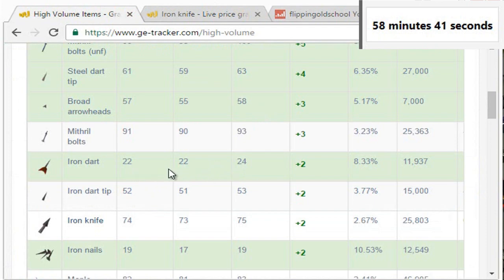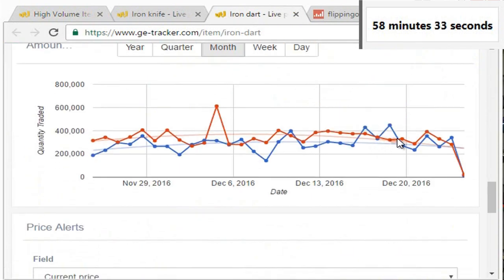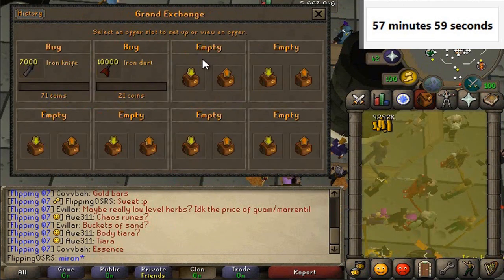Next up I was thinking of doing iron darts. They don't trade as much as the knives but they're really cheap, still 300,000 a day — not that bad. We'll go ahead and buy 10,000 of those. It really doesn't cost us very much money.